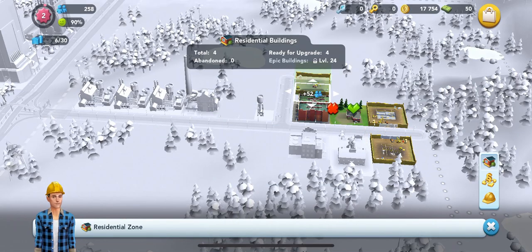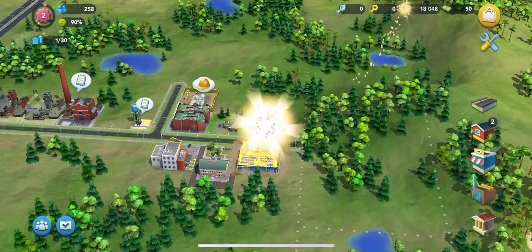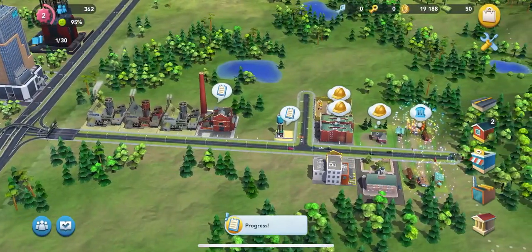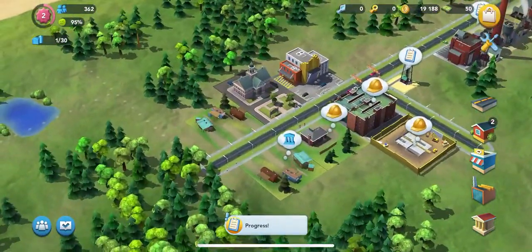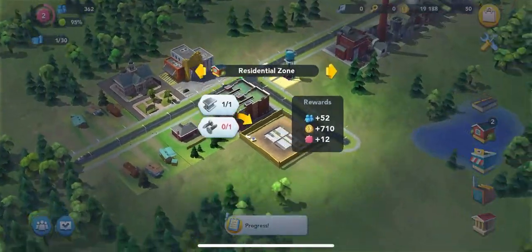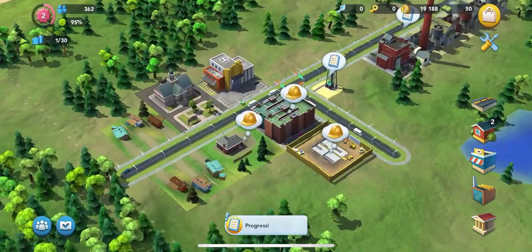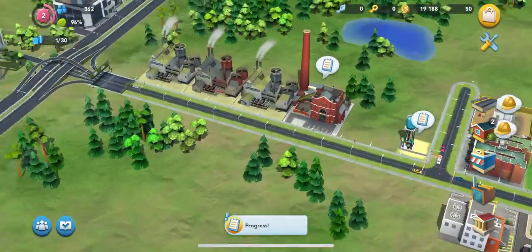It's not a bad idea to put the building supply store right across the street from your buildings, since residents actually like to be close to things like that, as well as the city hall. To advance through the game quickly, you want to upgrade your buildings. To do that you'll need raw materials like metal or wood, and in some cases you need to build something with those materials, like the nails at the building supply store. Click on the hard hats and it will tell you what recipes you need for your next upgrade.